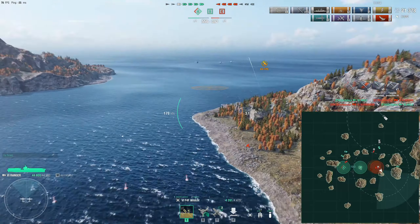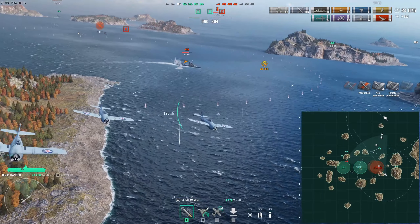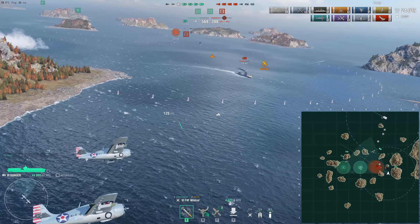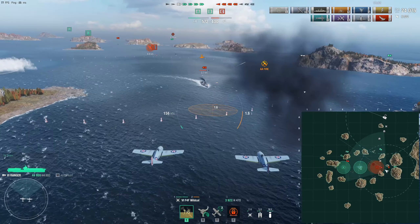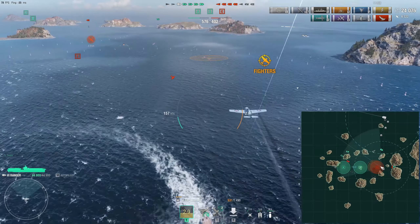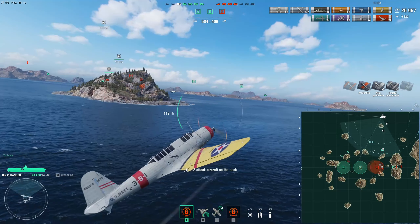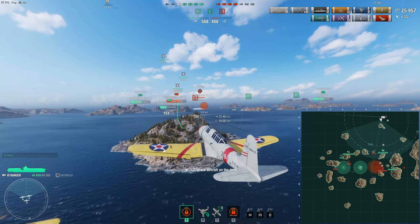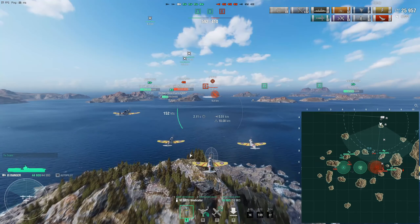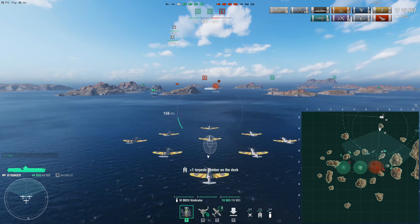I try to set up a fire on the enemy baguette thrower but I'm unsuccessful. I'm really not sure how to use the rocket squadrons right now, which is a huge shame because they tend to do a massive amount of damage or can at least set up fires. If the enemy uses the repair party or extinguisher, if you manage to hit them again you can light them up again and cause additional damage — since lots of players tend to prematurely drop the extinguisher.